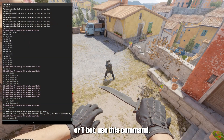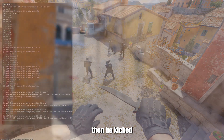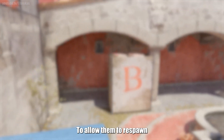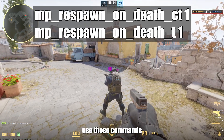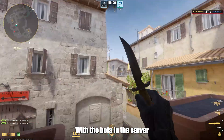To spawn a CT or T bot, use 'bot_add CT' or 'bot_add T'. All bots can then be kicked using 'bot_kick all', or you can kick them by their name. To allow them to respawn on their death, use the respawn commands, changing CT or T depending on the team you want.